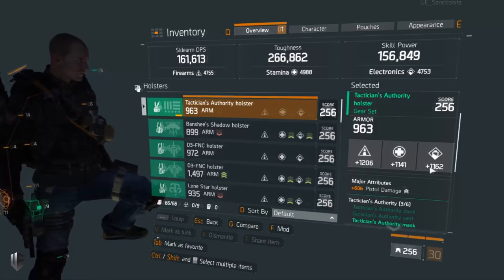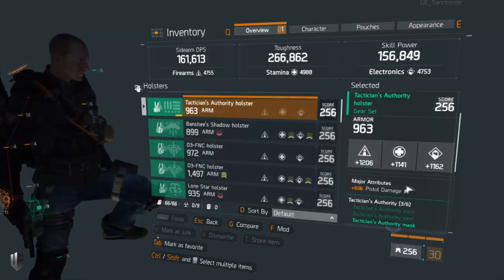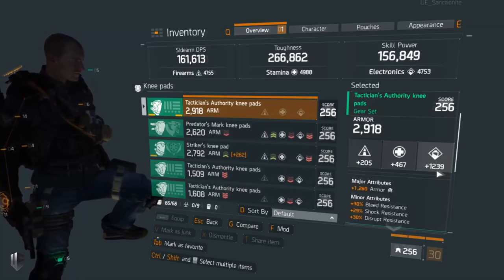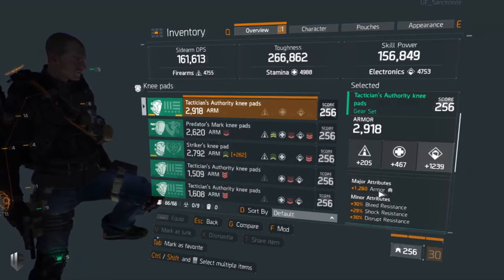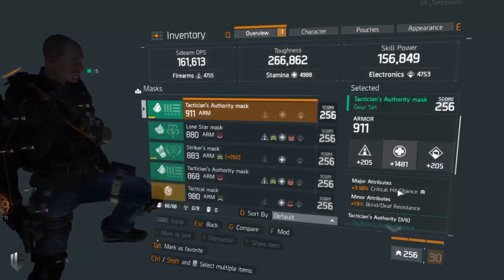I would prefer high 1200s across the board, but I have a decent rolled holster. Someone truly min-maxing is going to aim for about 1250 in every category. Moving on to my knee pads — these are electronics knee pads. It's important to have at least two pieces of electronics gear because you're going to be activating a certain set of talents. In the major attribute slot I do have armor, because there's nothing else better on knee pads. You need to be able to tank at least some damage from the sides without being a glass cannon.